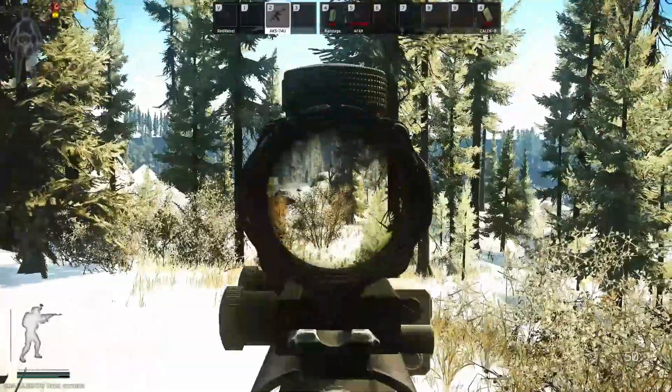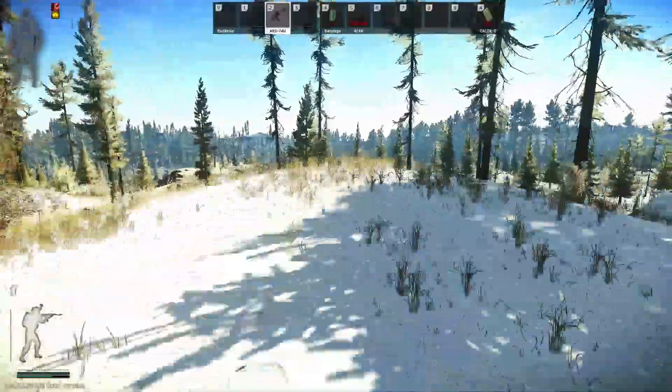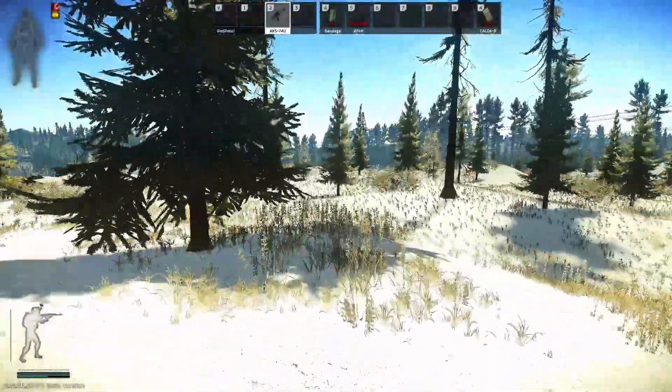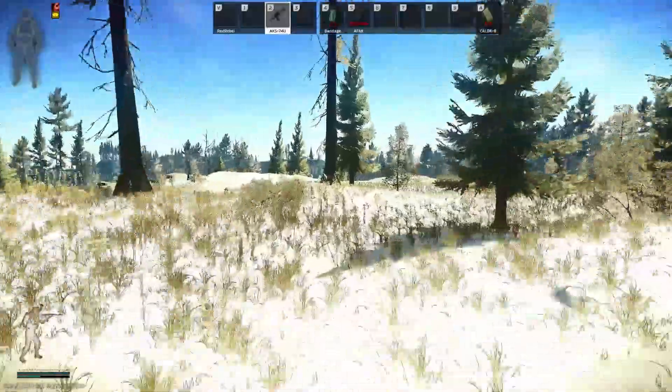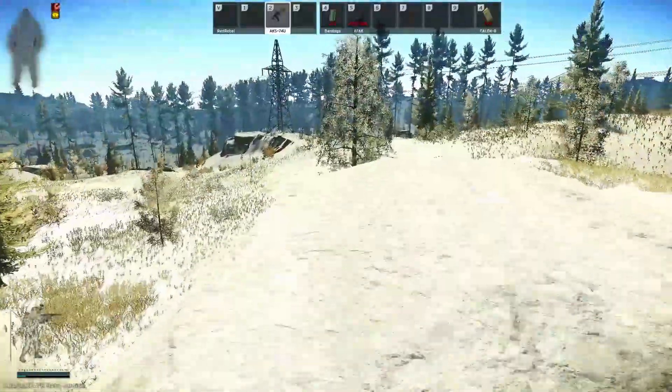Again the terrain on Shoreline has changed significantly so it looks a lot different. Until you get used to it, it's quite easy to find yourself geographically embarrassed. This is formerly the area — there's the drone where the UN truck used to be.